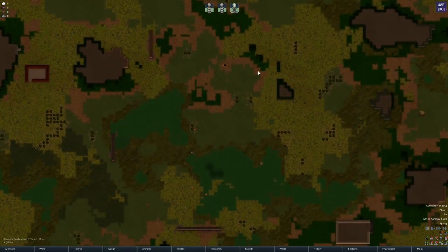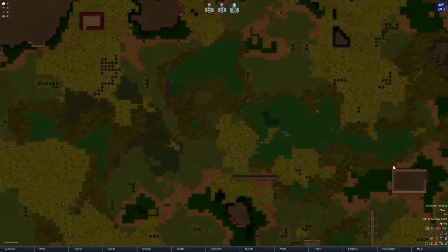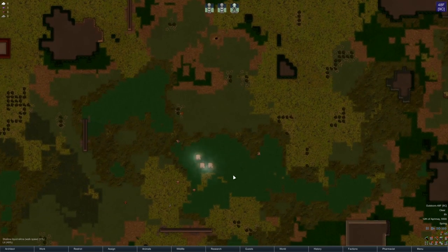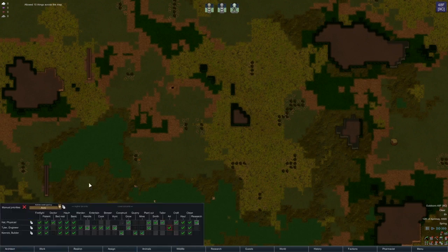This looks like a good area right here — we can mine this out, there's a whole grass area, maybe build right here. I like to start kind of in the center of the map. There's shallow slime liquid, so I think right here is the spot. Let's let these guys come in, make an order to unforbid everything, and go ahead and get their work restrictions set.